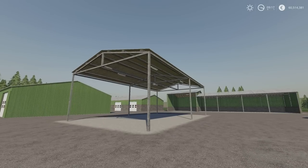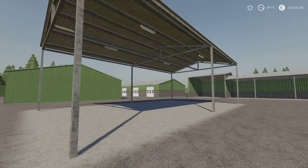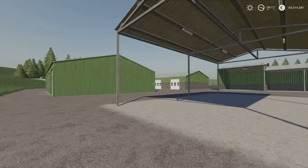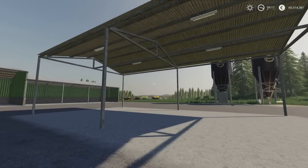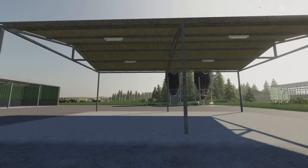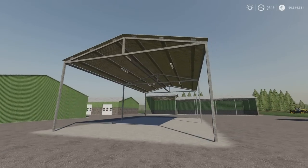In front of us we've got the Bale Shed. I think it has automatic lighting because I can't find a light switch. The others have all got light switches, so I think this one's automatic — unless there's a light switch on one of these legs somewhere that I've missed. But you can store anything under that; generally speaking, that would be a Bale Shed.